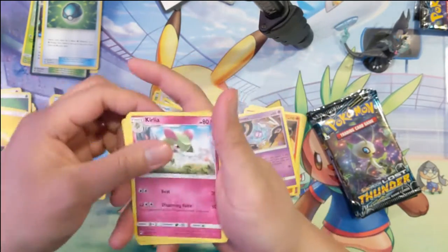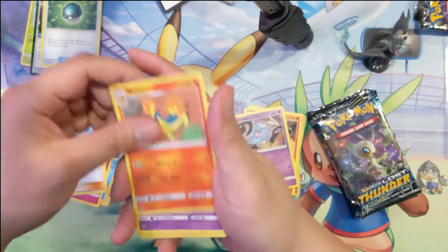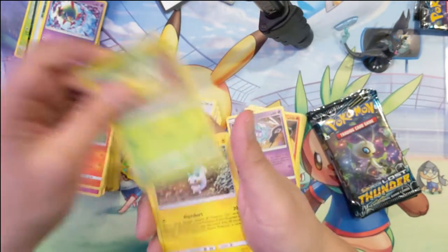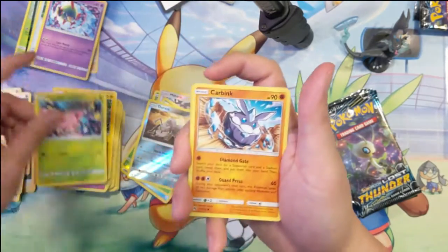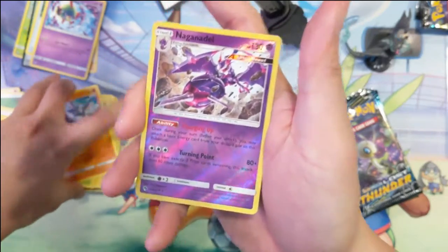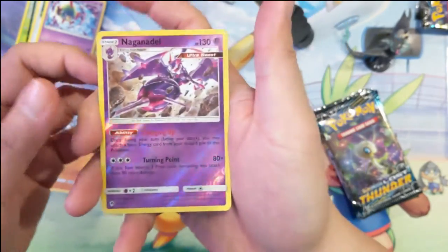I don't know why this is — I'm not even sure what to think of this. There we go, something — Puppet Row, one Carbink, reverse Naganadel. That's quite good, reverse Naganadel.